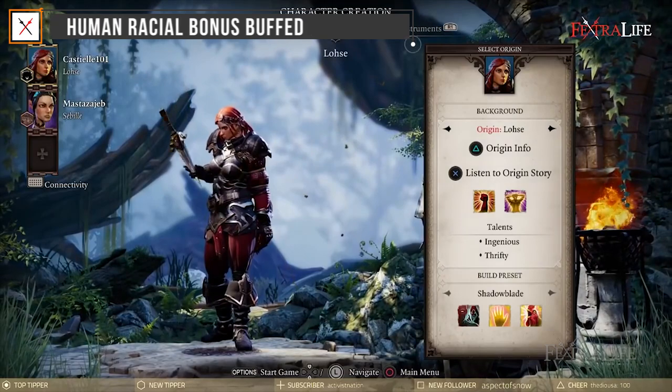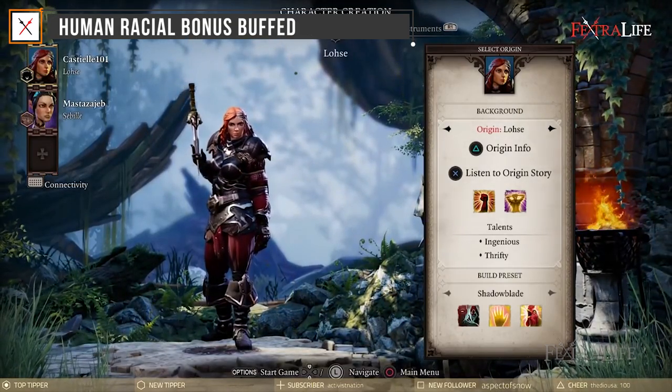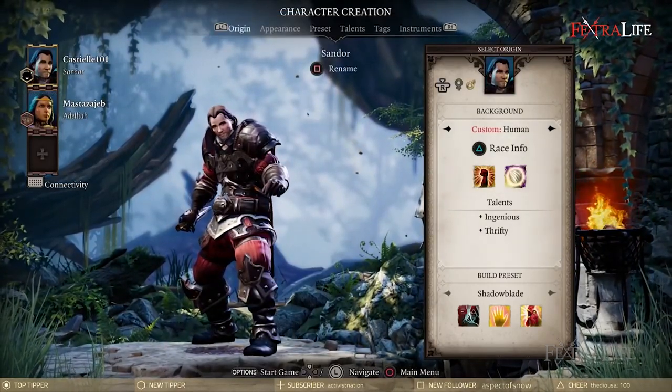Human Racial Bonus Buffed. Humans have had their racial bonus changed and buffed. In vanilla, humans received +5% critical chance and +2 initiative. Now they gain +5% critical chance and +10% critical damage.